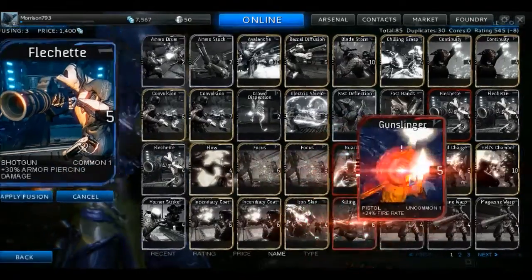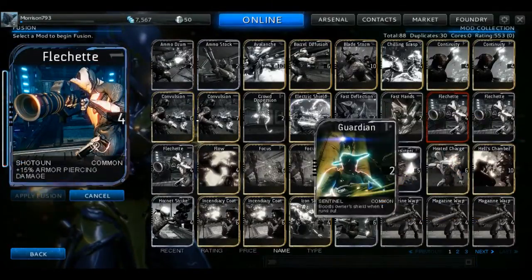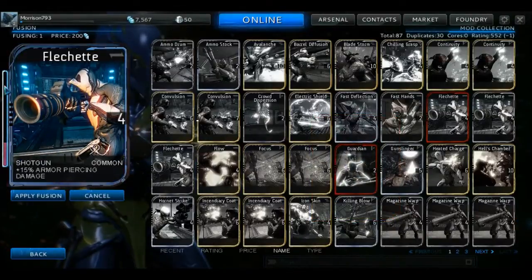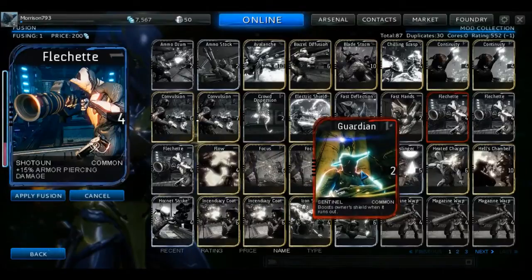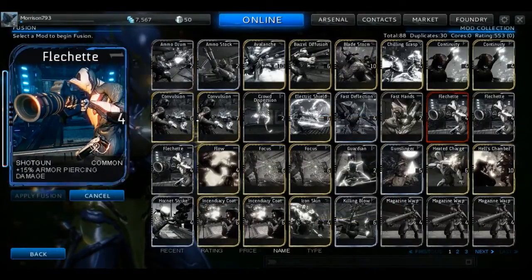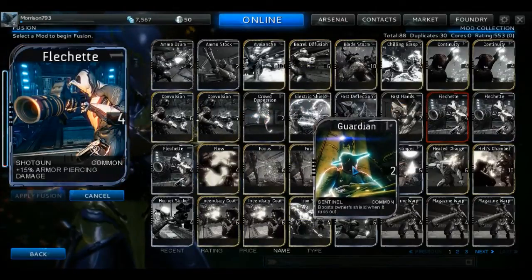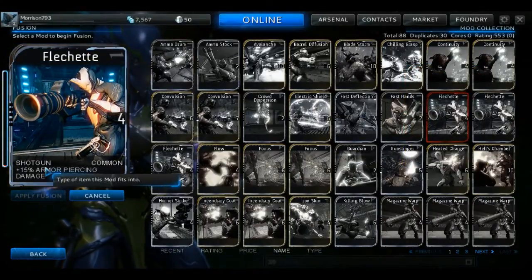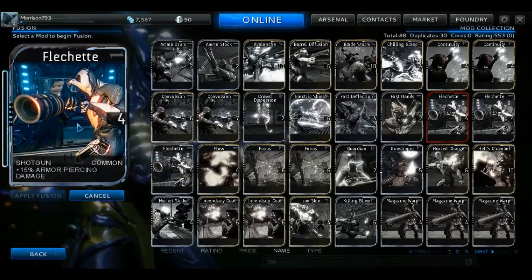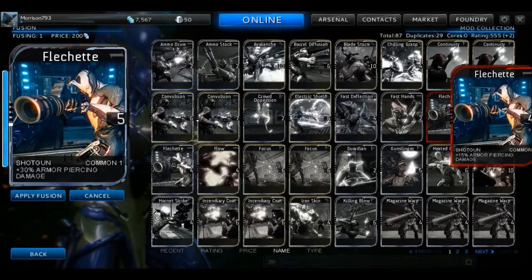After selecting the skill to fuse, you select any number of other skills to fill up the XP bar. Every skill you select will be destroyed to fill that bar. The same skill gives the most XP — if I sacrifice one other Flechette it's almost an instant level up because they're the same type and level.